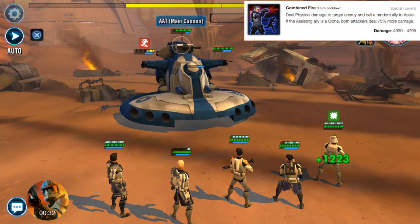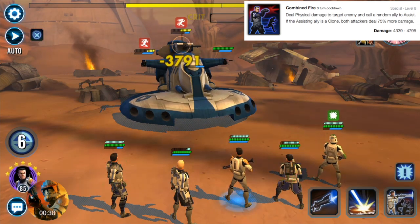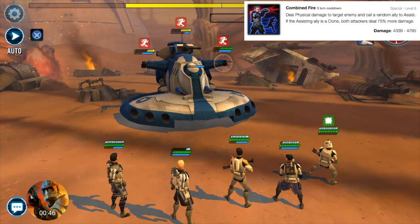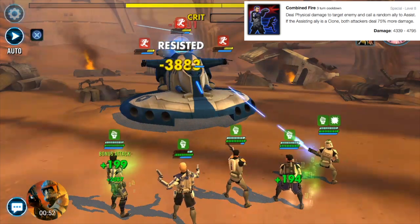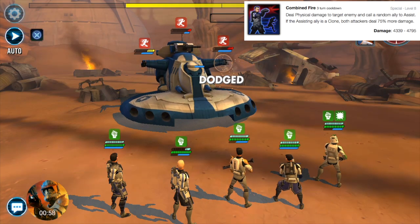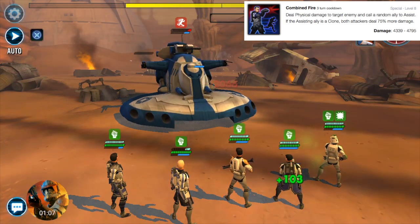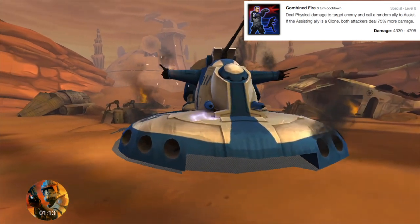Most times you will see him use this ability twice because he will be spreading speed down like a virus on the other team. Next is Combined Fire: it deals physical damage to a target enemy and calls a random ally to assist. If the assisting ally is a clone, both do 75% more damage. Before the damage bonus this does 4,339 to 4,795, and if a clone assists off Fives' attack, this can do 8,391 damage for Fives.